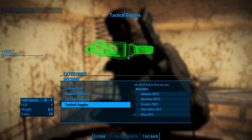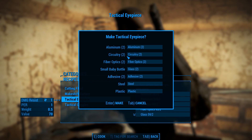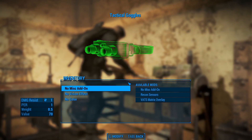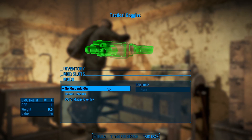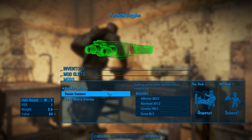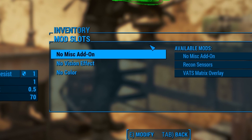You'll need Rank 1 of the Armorer perk, as well as Rank 1 in the Science perk, in order to craft these. Once the items are crafted, you'll be able to upgrade them at any armor workbench. By default, the items come in a gray color, have no visual effects, and add plus one to perception. However, there are three upgrade categories that can be used in any combination: the Vision Effect, Miscellaneous Add-on, and Color.